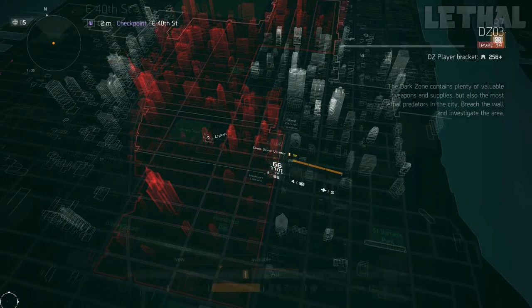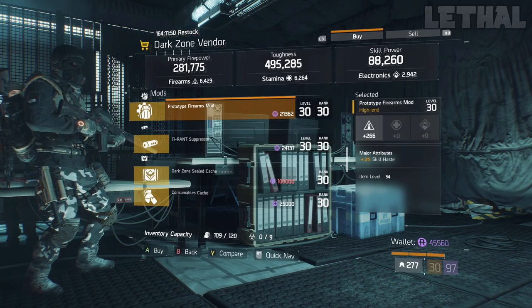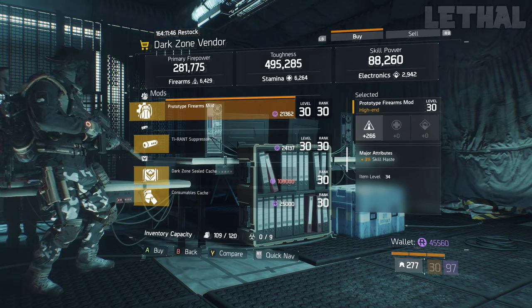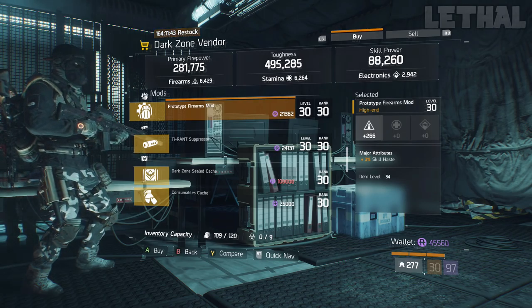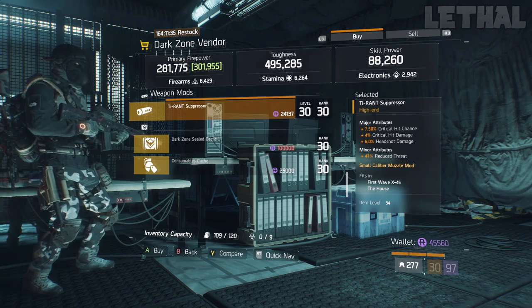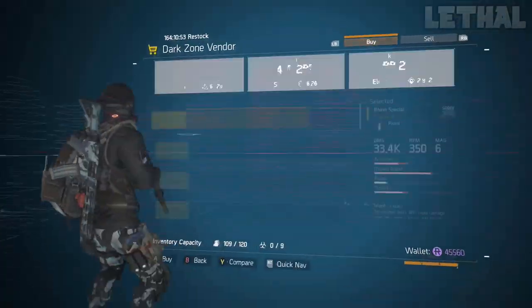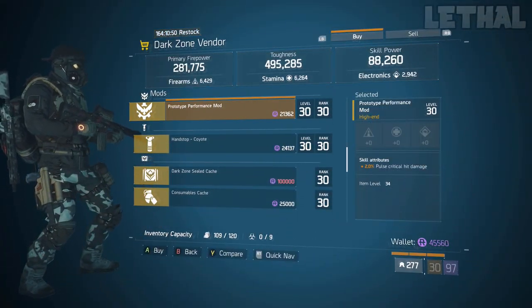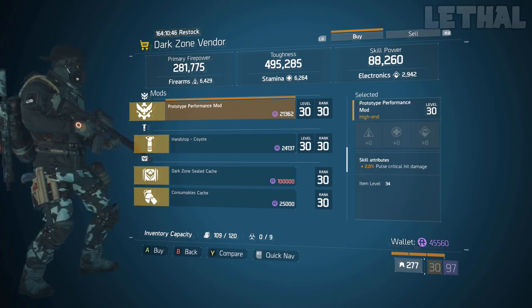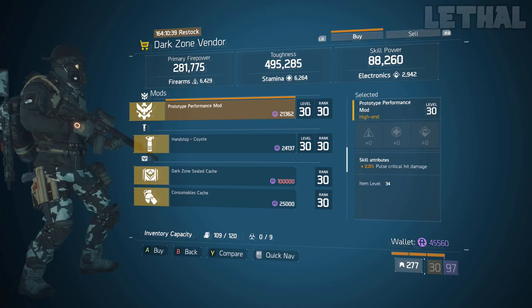The East 43 checkpoint is next on my list, and what he's actually selling is another skill haste mod. This time it comes with 266 firearms and 3% skill haste, so if you want a kind of damage hybrid build with electronics — like a firearms-electronics build — this mod is perfect for that. He is also selling a pretty good Tyrant Suppressor. It comes with 7.50% critical hit chance, 4% critical hit damage, and 6% headshot damage, so if you want to use this on your submachine guns or pistols, this is a great buy. Last but not least, check out the West 46th checkpoint — he is selling a 2% pulse critical hit damage mod. If you're making a Tactician pulse build or want to use it for your regular build, definitely check this vendor out.